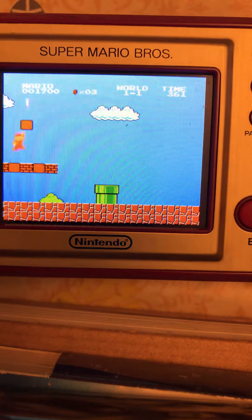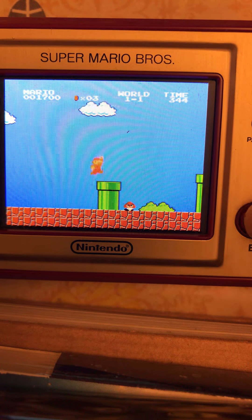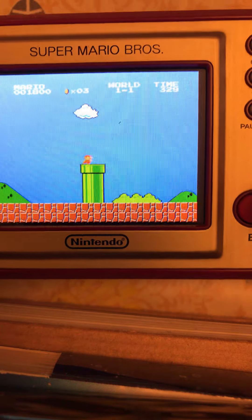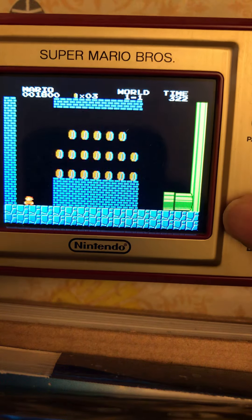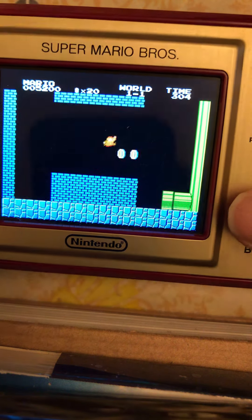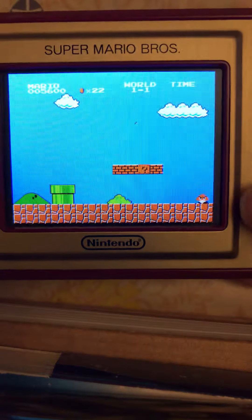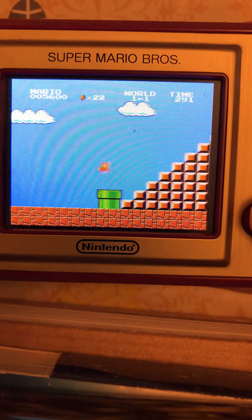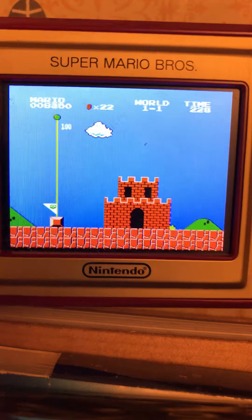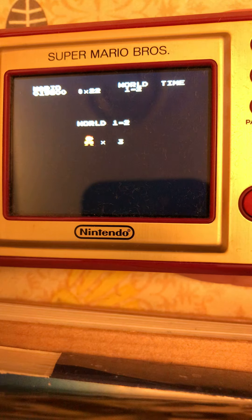We're back to World 1 guys. You only got like three lives — if you die three times you have to start from World 1-1. You don't have that much life to survive but you try though. We're just gonna keep playing. We're gonna go into this pipe — pipes you can enter and they'll bring you out somewhere else. There you go. I think that's what we're doing today.